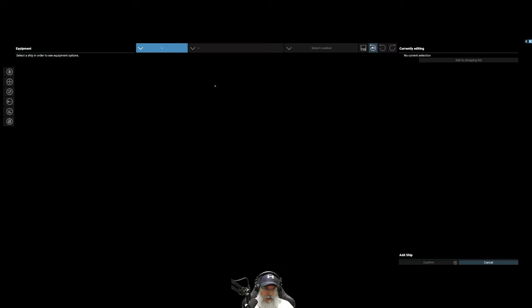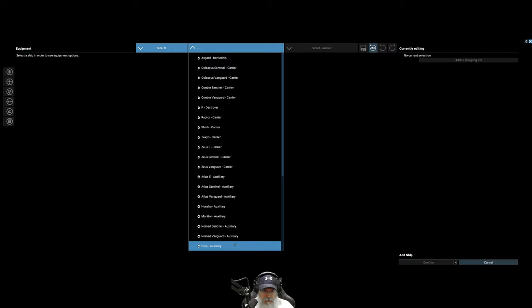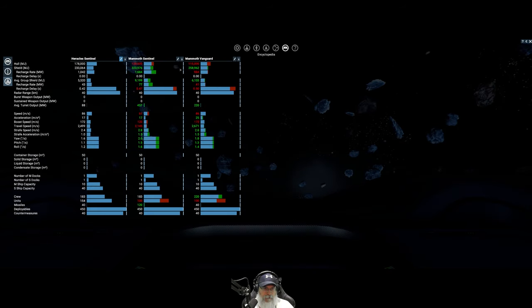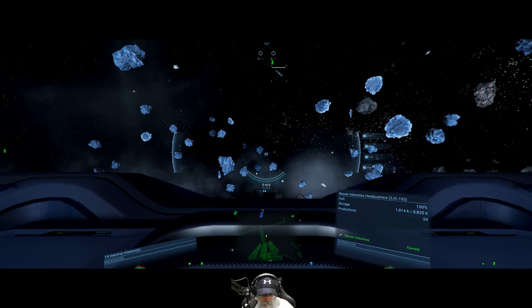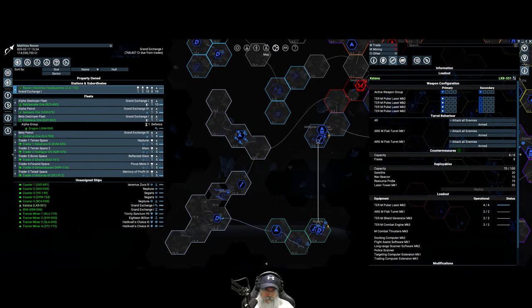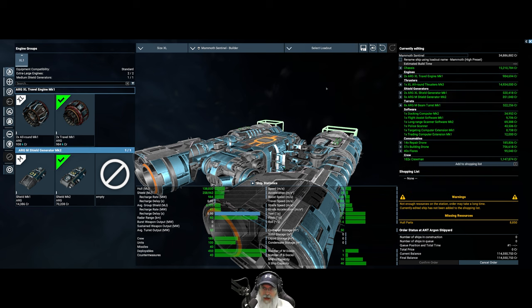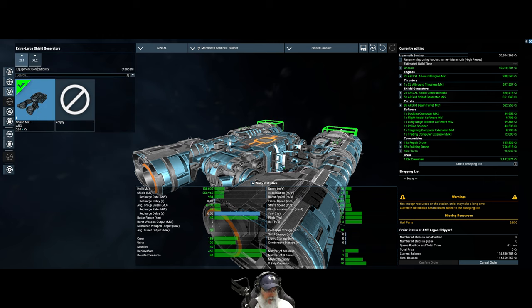Running a more careful comparison with the Mammoth Vanguard at a comparable price point - it's a little less than the Sentinel. Looking at the Mammoth's actual price versus the Heracles, they come out around the same at roughly 21 to 22 million with similar loadouts. But the Mammoth still has less drones for the same price, and the Heracles has more hull, so the Heracles still wins.